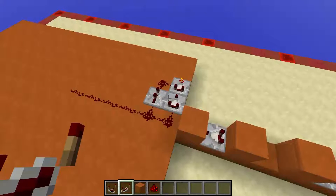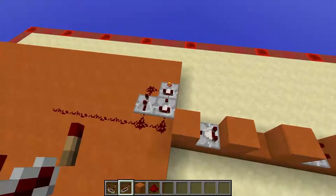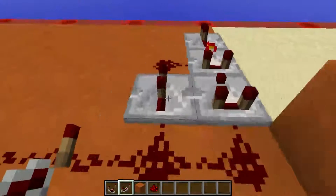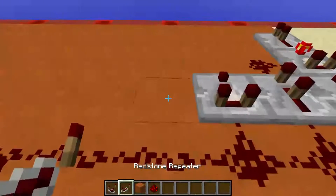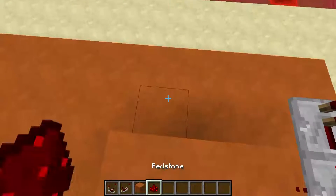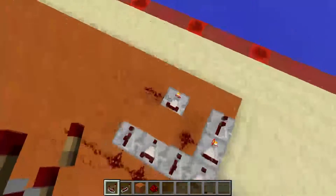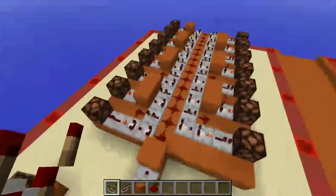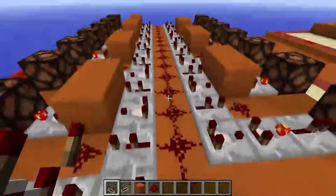Unfortunately, these redstone chips are not directly tileable. If you want to have them in a nice little array, stick a repeater on the end of the first chip. Then you go: comparator, repeater on two ticks, solid block, solid block, redstone dust, and comparator on subtract mode. Alternate between these two variants of the chip and you'll end up with something like this. Keep in mind, you'll need to stagger them so that each chip is listening to a different dust on the line.